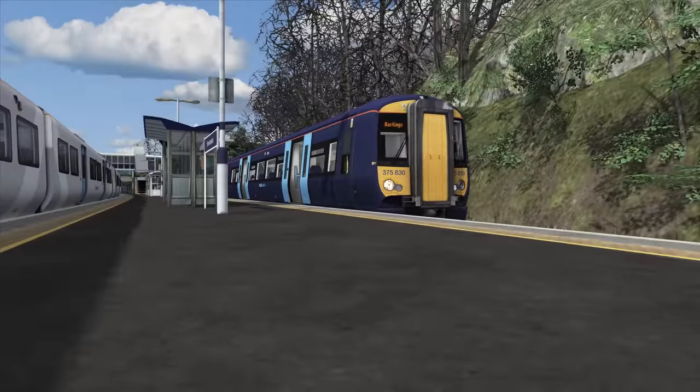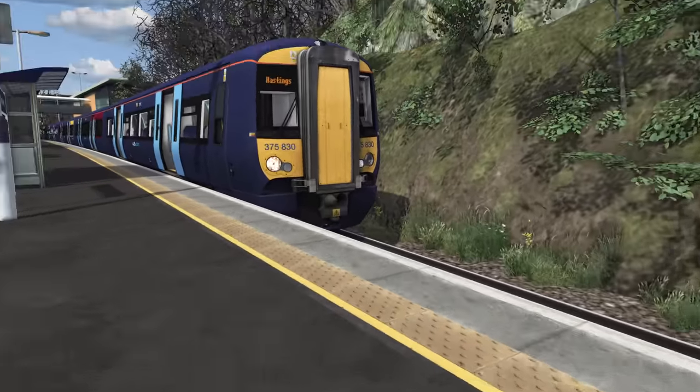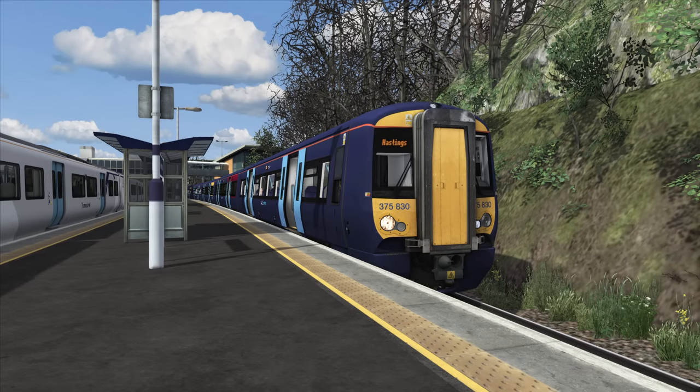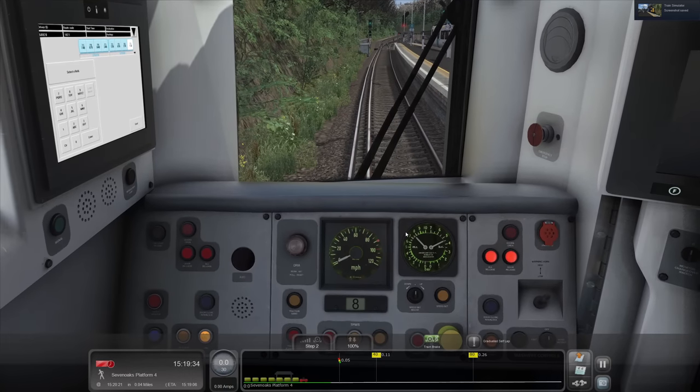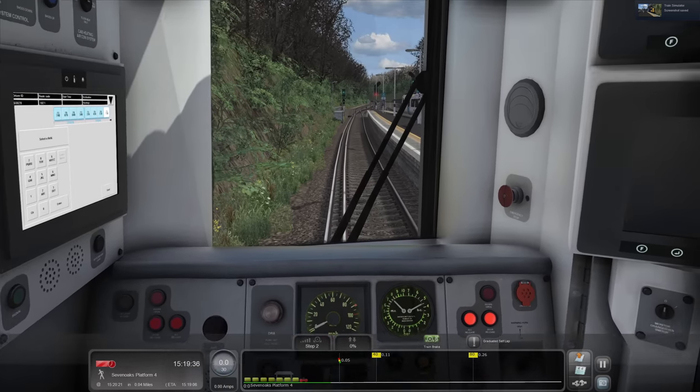Let those doors open - look at that, that is absolutely bob on. I've done this before, can you tell? Let's have a look - because of where the light is you'd want a shot from that side. That's F9, you idiot - you want F12 for screenshots. How many screenshots have you taken and you don't know that's the button?